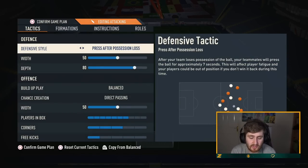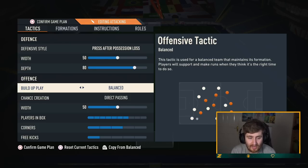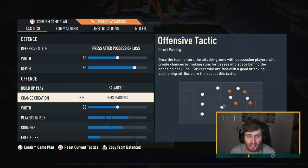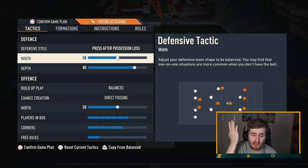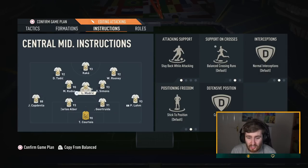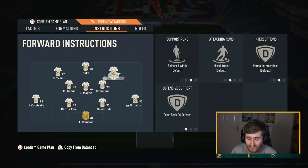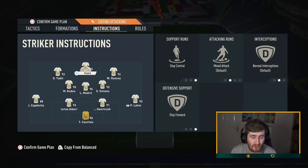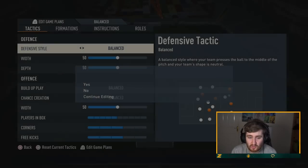Having two fullbacks on overlap is even better going forward but it does leave you vulnerable to counter attacks, which is a big thing in FIFA 23 — so I leave one on stay back. For the more attacking version we up the press to press after possession loss, 80 depth, direct passing, balanced build-up, players in box set to seven. It's very similar to the base tactic but a little more aggressive pressing. The player instructions stay exactly the same. This formation has been very dominant and very hard to play against — it's one of my favorites.